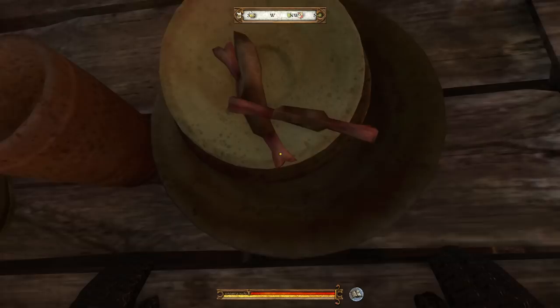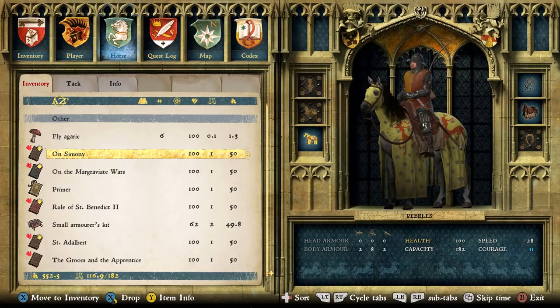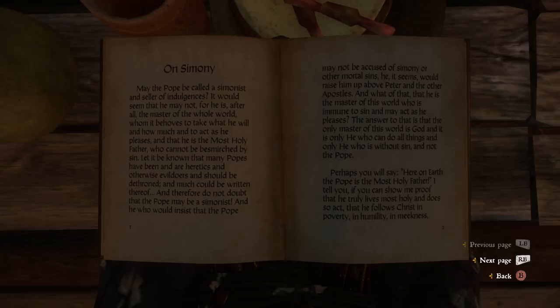I'm going to figure out what makes the game autosave or not. I'm going to take a moment to read. Could you teleport a horse book to me? On Simony. You've reached a new level in Reading, get a perk. On Simony: 'May the Pope be called a Simonist and seller of indulgences? It would seem that he may not, for he is the master of the whole world, whom it behooves to take what he will and act as he pleases.'